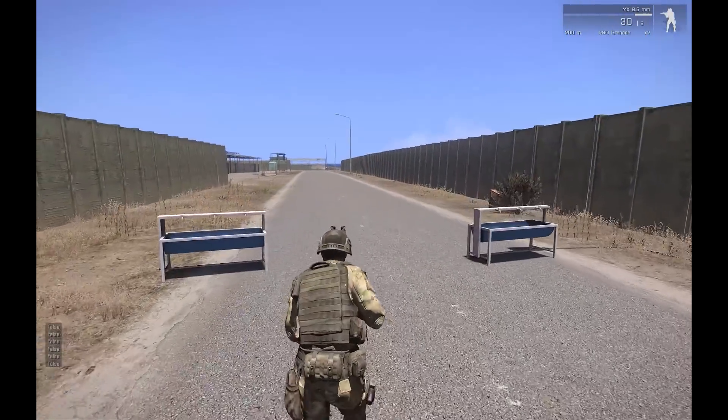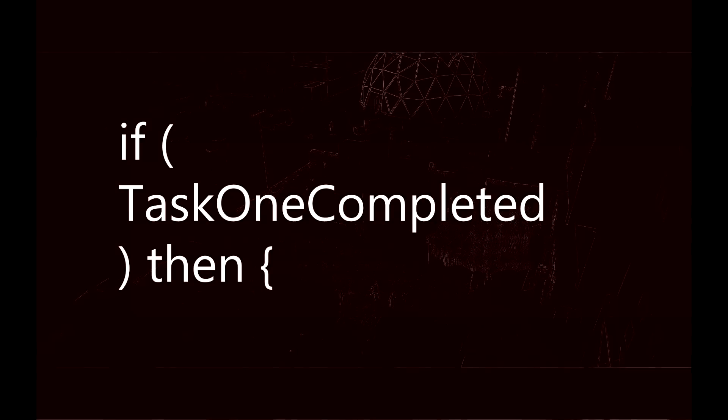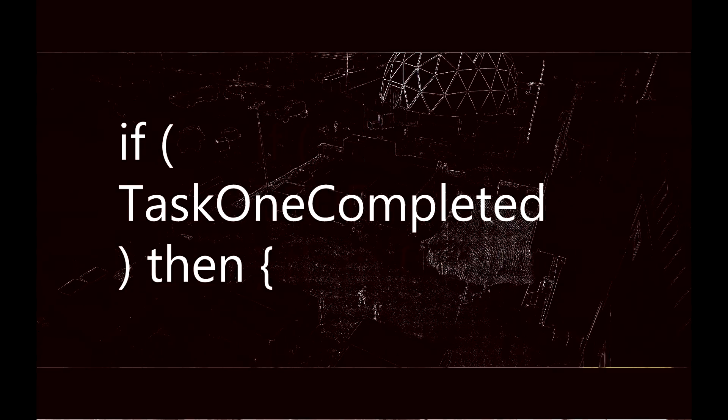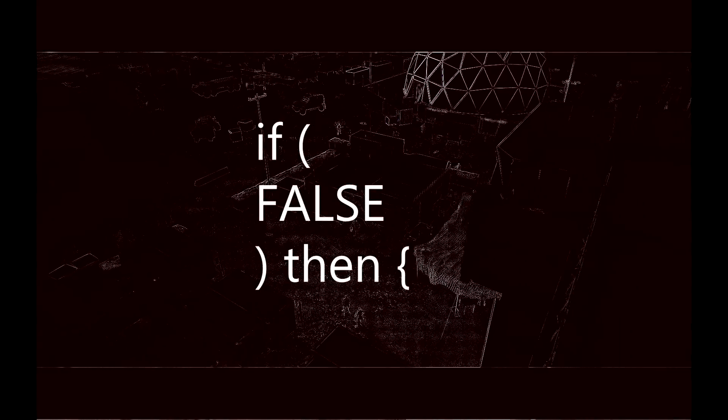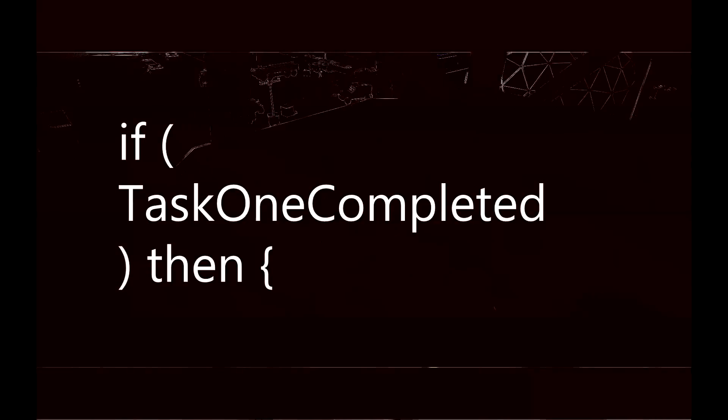Once the trigger gets activated, the variable task1completed will change its value from false to true. We can then check as always for some values in a condition. In this case we can ask directly for task1completed. Because this variable always carries only either true or false, there is no need to add anything else — if the variable itself is false then the entire condition result is false, and if it's true then the condition itself will return true as well. Now I can check for anything I want and mark any situation with just my own custom variables.